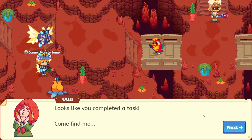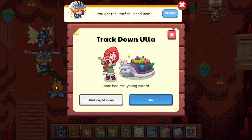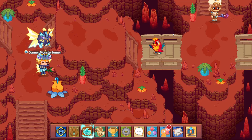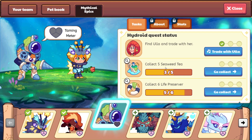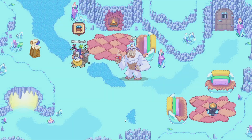Ula says: 'Looks like you completed a task — come find me.' How exciting. We're not going to do this right now, Ula. We will track you down in just a little bit. I do want to see if we can go ahead and also track down our seaweed tea. So what we're going to do is head on over to Shiver Chill Mountains right now.